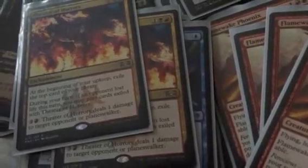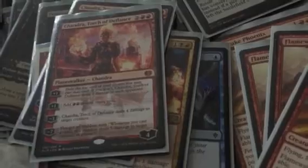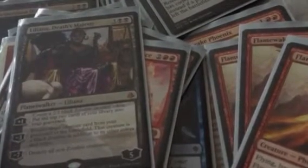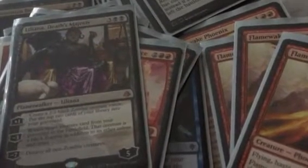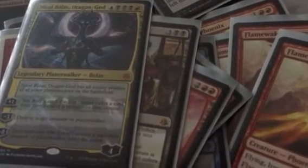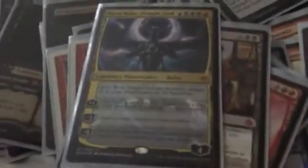Obviously we're playing two Chandra, Torch of Defiance simply for getting extra mana, more consistency, and dealing as much damage as possible. A new addition is Liliana, Death's Majesty — to create more creatures, revive a creature from my graveyard, and destroy my opponent's non-zombie creatures. A new addition is Nicol Bolas, Dragon-God — I'm running one copy because of his mana cost, but one copy is enough since he gains the abilities of all planeswalkers on the battlefield, making him very useful.